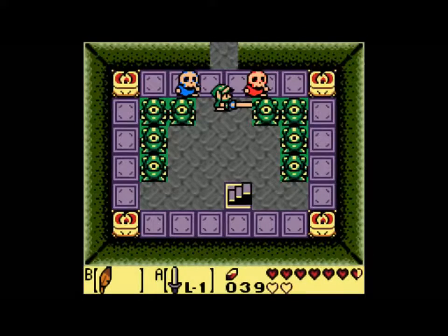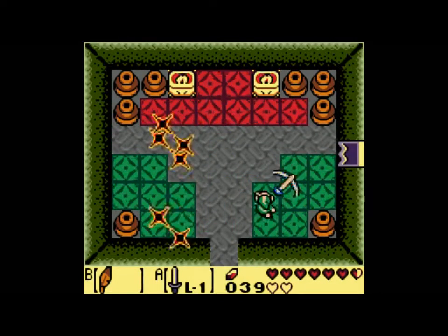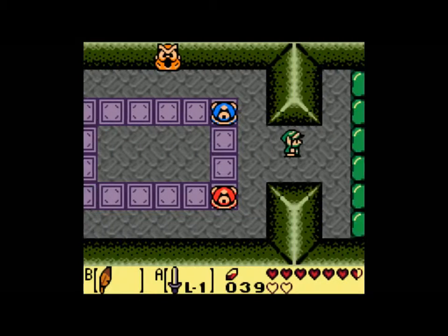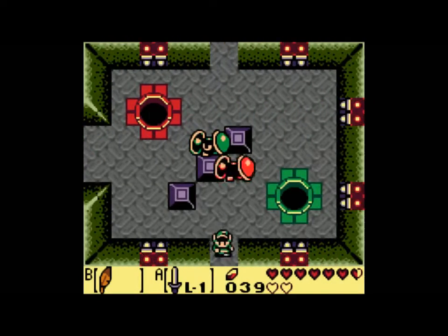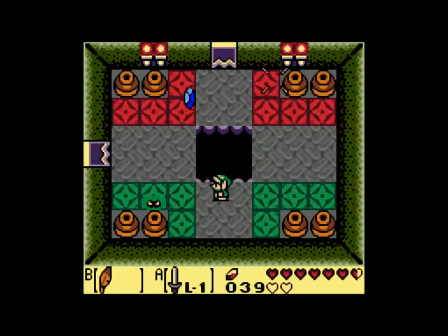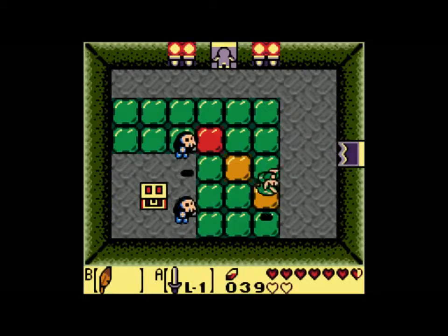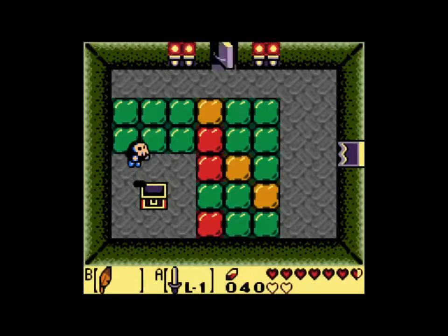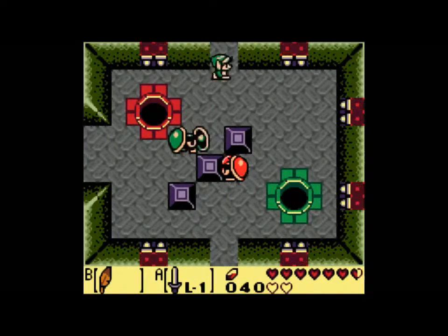To start things off, put on your sword, charge it up, jump into the center of the room here, kill them, and go to the right. This dungeon is really interesting — it has a lot of unique puzzles because it was made after the game originally came out. So we kill all these guys, come down here, get this small key, jump back up here, and now avoid that hole.